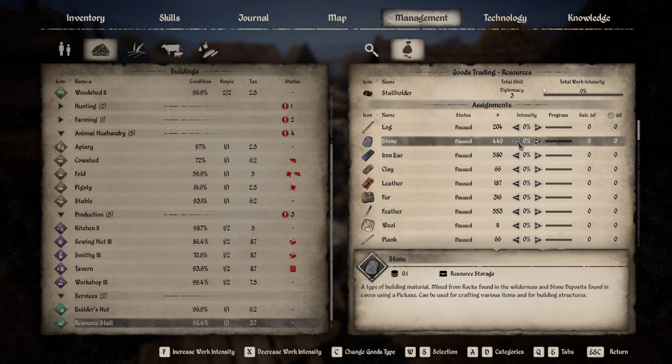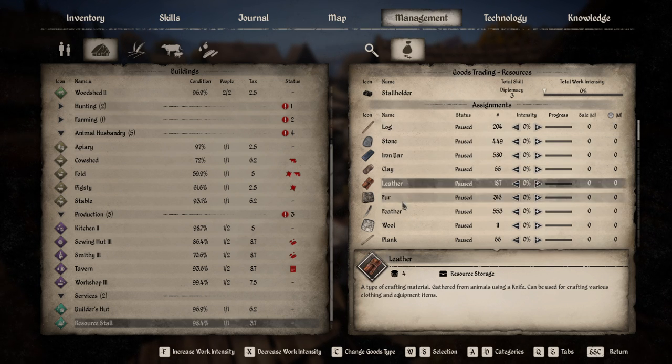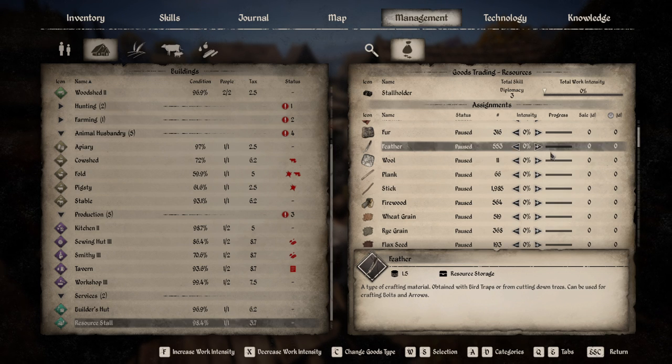And then you can come in here and decide what do I want to sell on the daily? What should I choose? Should we sell sticks? Selling that many sticks every day — you sell hundreds of sticks a day. That's crazy. What about at 1%? That's a lot. So there's a lot of money to be had with stuff like this.